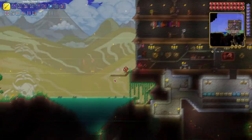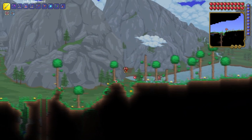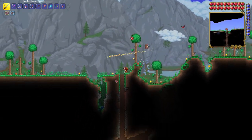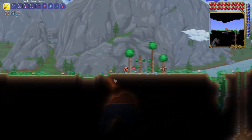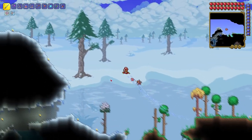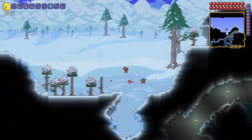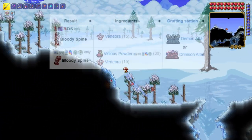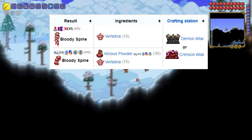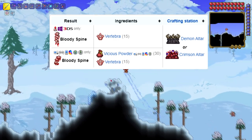The other two items that we had to work hard for were the Brain of Cthulhu trophy. Like I said before, getting that trophy took the longest — I think we probably had to kill him like 20-ish times. It does take a little while to farm the vertebrae in order to make the bloody spines in order to spawn him. I'll put the recipe up here so you guys can see just how to respawn him after you kill him the first time. But yeah, once you kill him, he's a really easy kill.